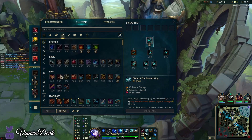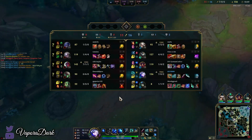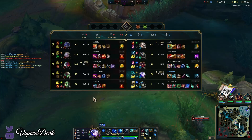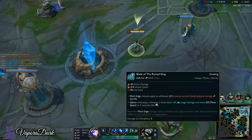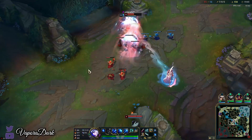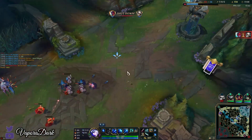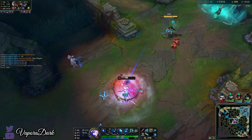Next up is going to be Phantom Dancer. Or we could also do Runaan's — there's no reason why not. Most people prefer Phantom Dancer, but I might actually go Runaan's because it does have synergy with BORK — the bolts are going to spread the BORK on-hit to multiple targets. The Whirlwind passive is also just always nice. I can get him here — there we go.